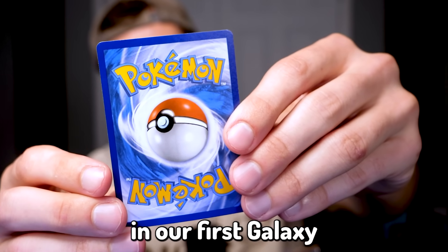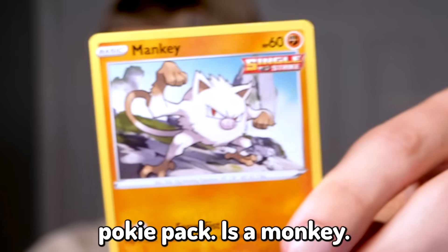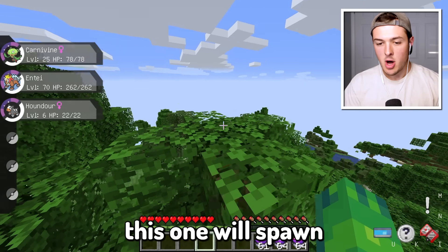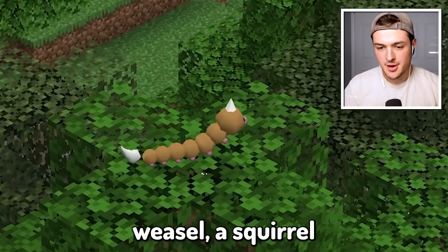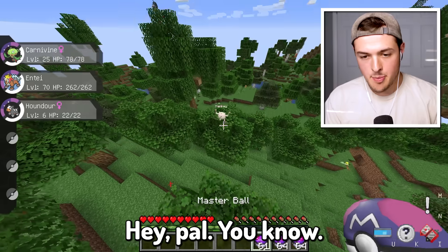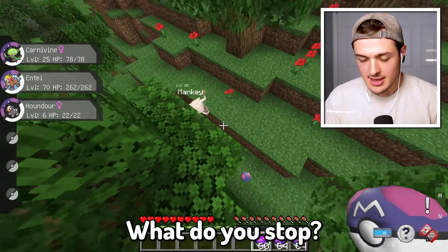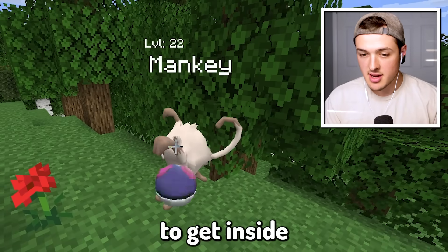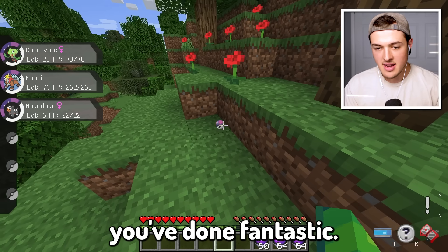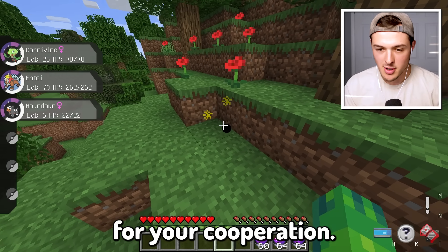The last card in our first Galaxy Poké Pack is a Mankey — the Fighting Monkey Pokémon. I'm pretty sure this one will spawn anywhere in a tree. There's a Weedle, a Squirrel, and a Mankey! Look at him doing his little dance. I'm going to need you to get inside of the Master Ball and not dodge it, please. Yes, Mankey! You've done fantastic — thank you so much for your cooperation.